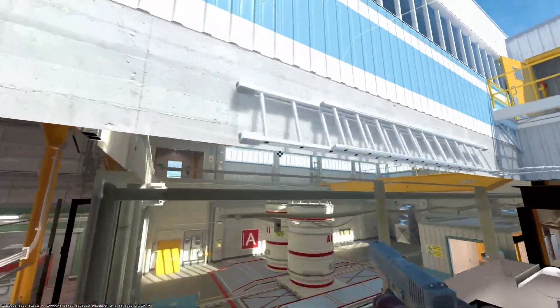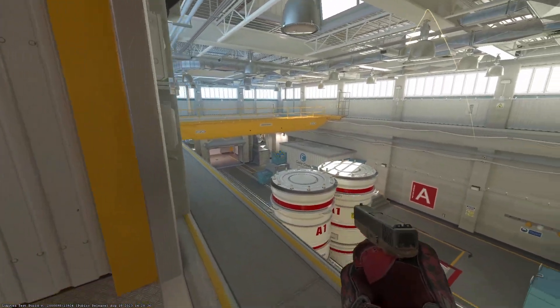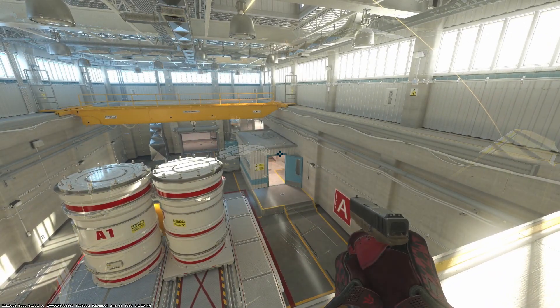The flash will take a bounce off the top of the ceiling into the upper site and it will blind multiple positions. So if a CT is holding here watching for the hut push out, you're going to get flashed.